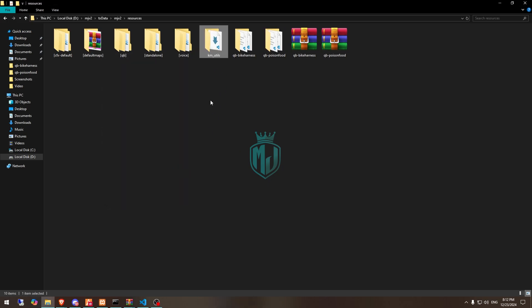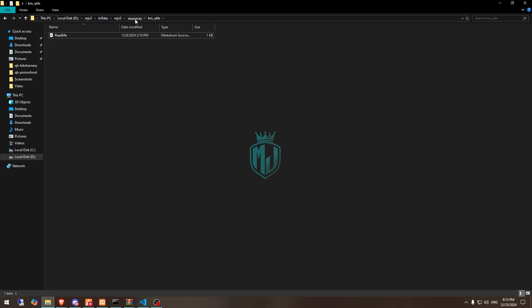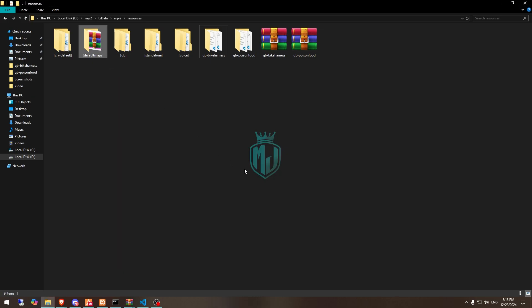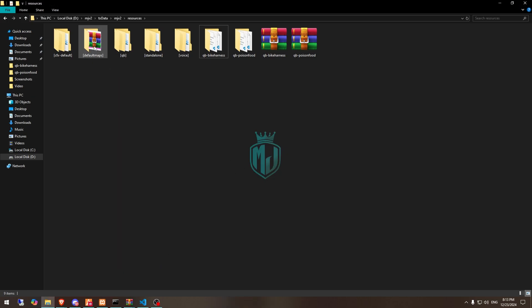So let me just paste it here, drag this out, delete it, drag it here. And same with the Barber MLO — we have to extract this. We don't need to install both of these files separately; it will automatically install in the default maps.